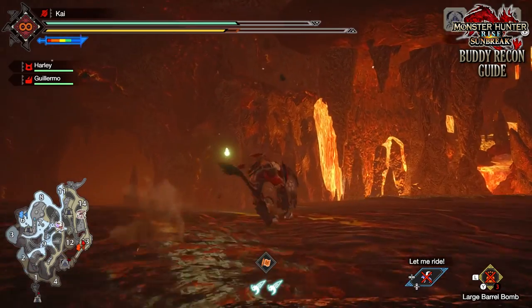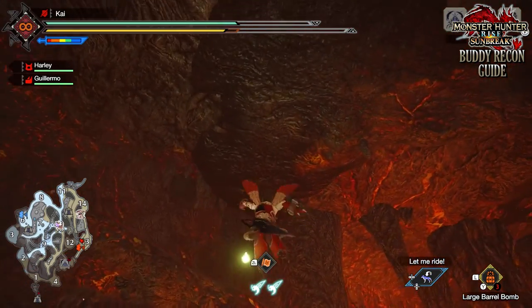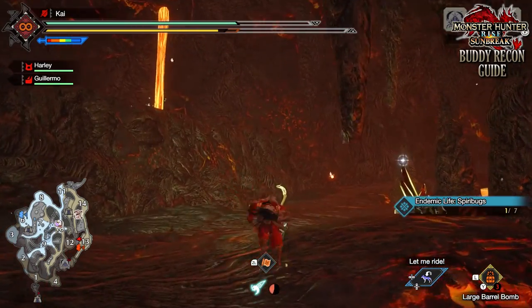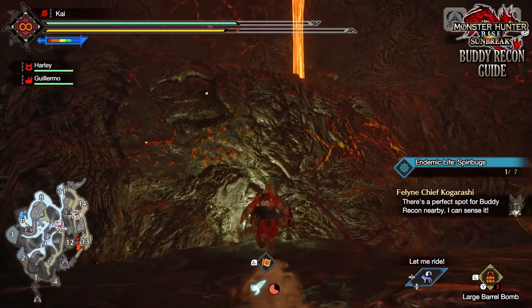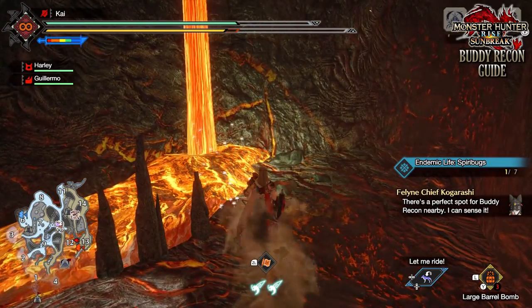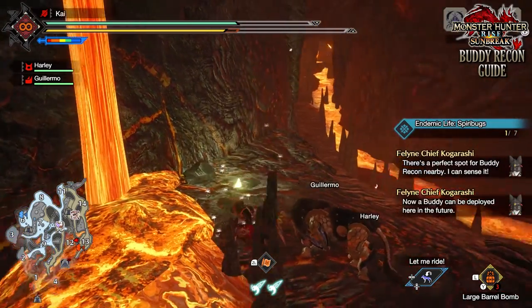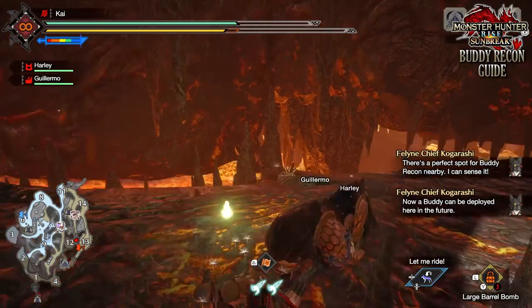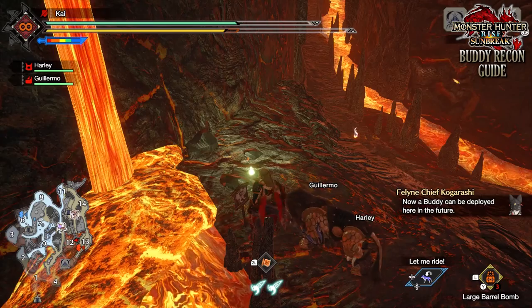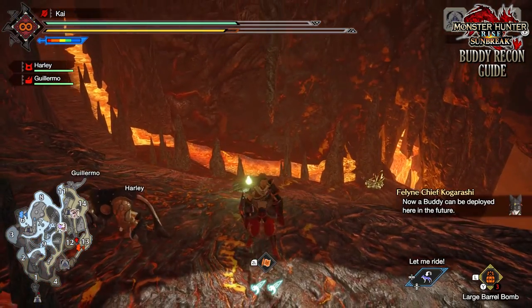Buddy Recon is almost like a mini fast travel system. They kind of act like fast travel points where you can teleport and get around the map more quickly. But they first have to be discovered out in the field, and then established and set up back in Elgardo. Each map has two Buddy Recon points that can be found. Some of you who have played Monster Hunter Rise will already have some of the Buddy Recon points set up and established.